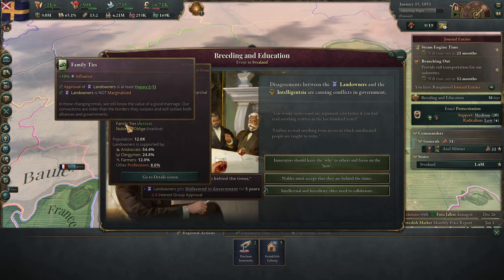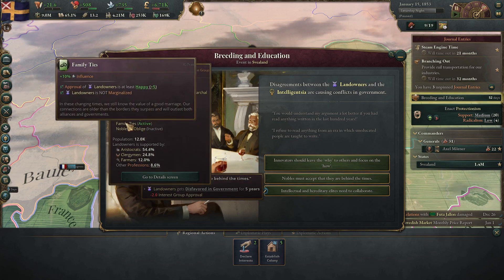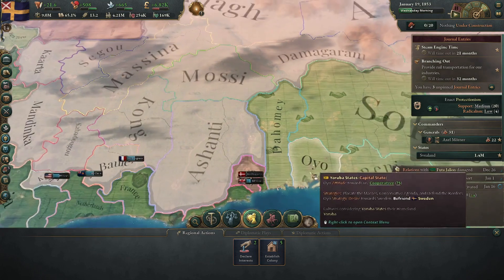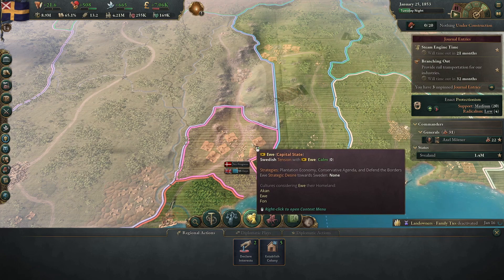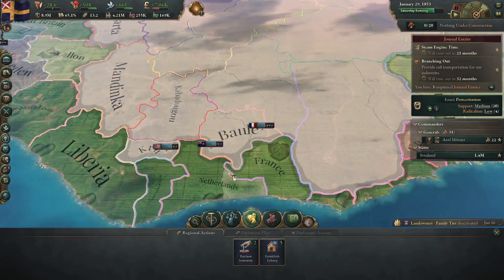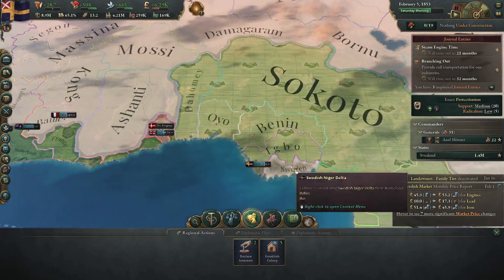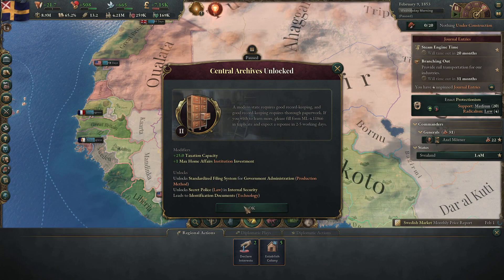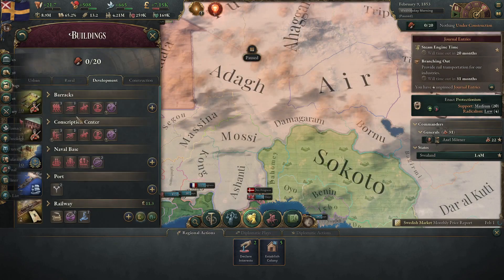I would lose the family ties — yeah, I'd rather lose that. Let's go ahead and get that out of the way. Denmark is trying something, but the UK is butting in. Here we go — Igbo. Central Archives, all right. This is what I needed. So first things first, I want to come over here to Buildings.